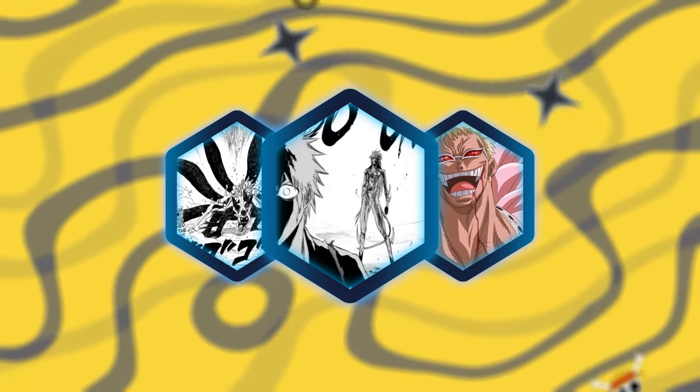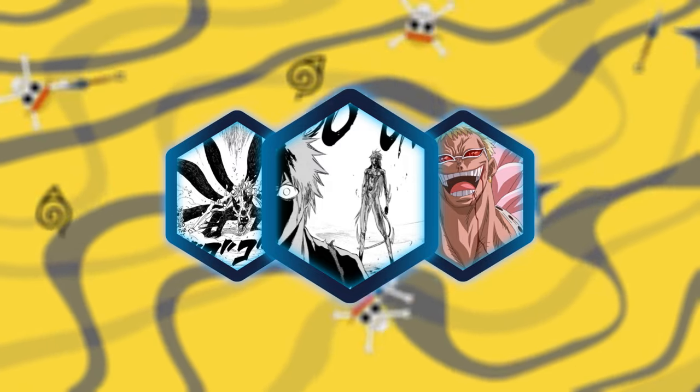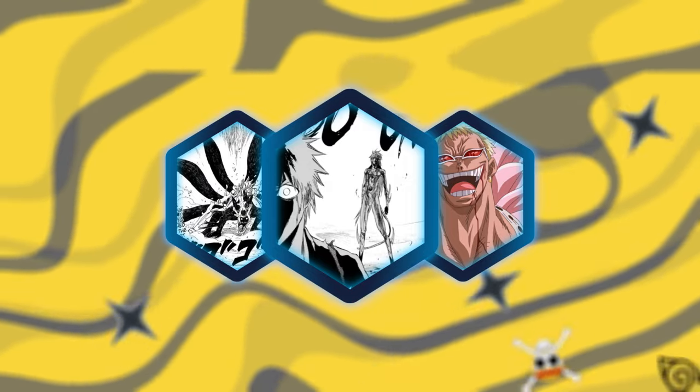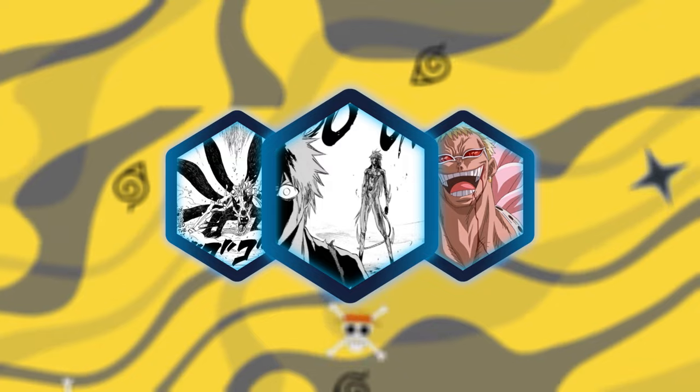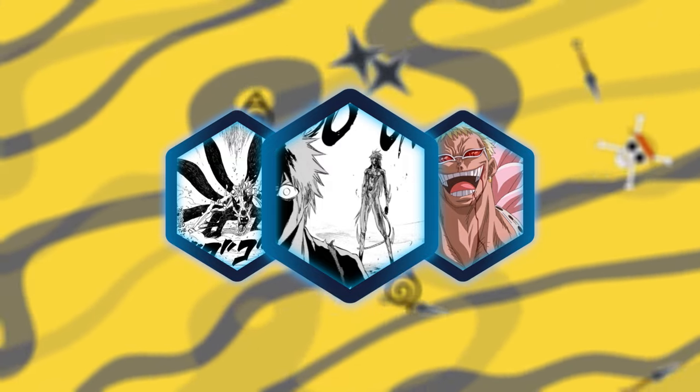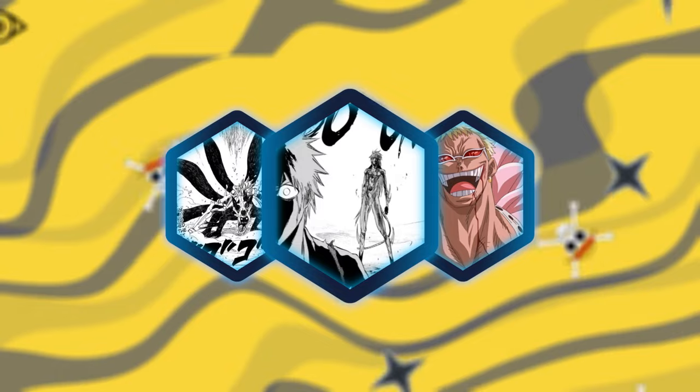For my Bleach pick, I'll be going with Grimmjow vs Ichigo. I just love close fights — I'm not really a big fan of one-sided stomps. I enjoy the narrative of both these characters and really enjoy Grimmjow's development as a character. Both wanted to be strong but for completely different reasons. Not to mention the action was great and it was a very close fight in my opinion.